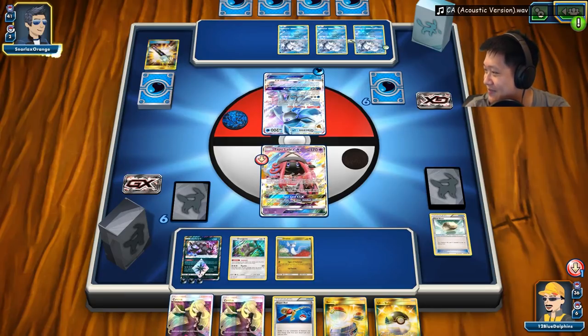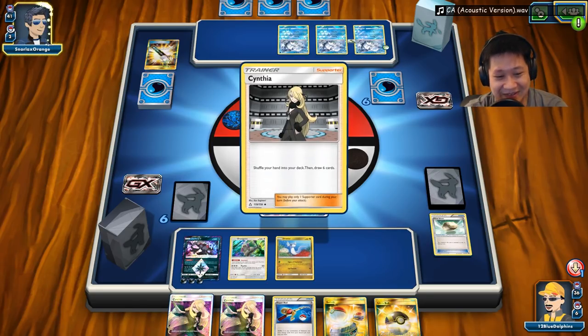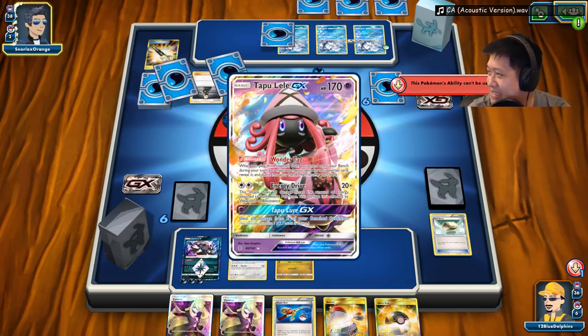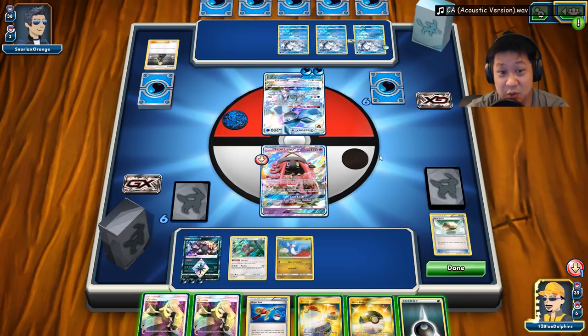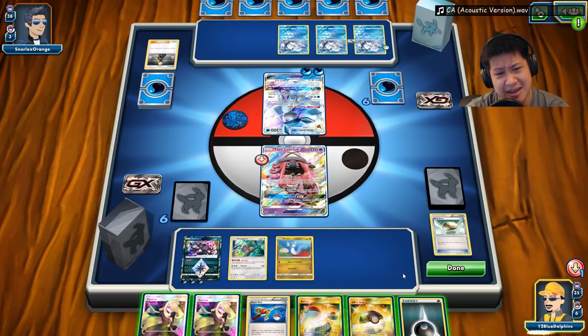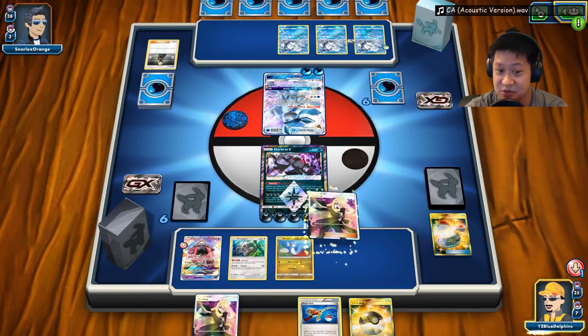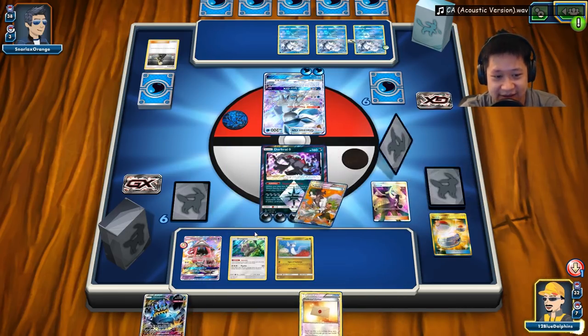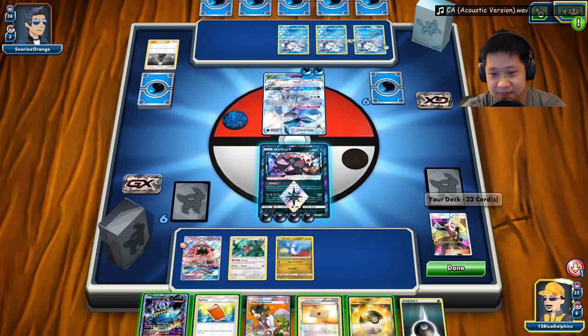Even if the Float Stone goes, that's okay — we still have draw supporters to get through early game. There's the Float Stone, and it's not going to be hard to bring Coconut Master back to the bench. We could immediately attack with Dark Rise, then later send in Dratini. Let's switch it in now and play Cynthia to see what else we can get. Ultra Ball hurts too much right now, so Dratini can wait.